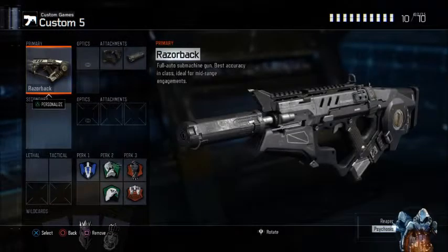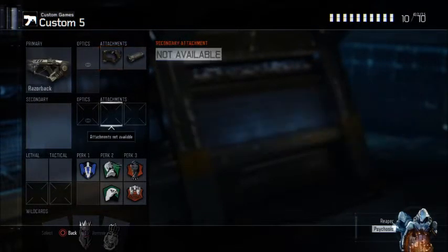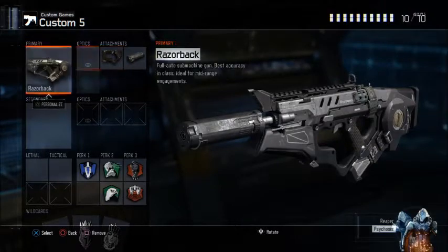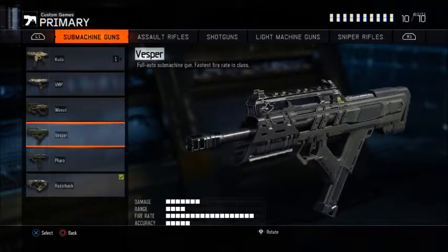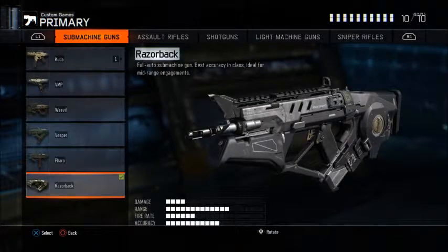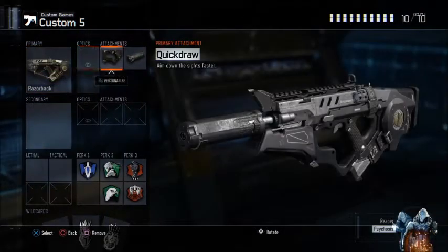Final class. This is something I probably wouldn't use as much, but I can see it being useful. I felt I needed a silenced weapon on here, because a lot of people run silencers in S&D, and there has been a buff to silencers recently. Razorback with Quick Draw and Suppressor. Quick Draw is a necessity, especially if you're not going to use Fast Hands on this class. Suppressor keeps you off the radar. If you're going to use a suppressor on a submachine gun, definitely use it on the Razorback — it's pretty good on it. On the Kudo it feels too weak, the VMP still feels weak with it, the Weevil becomes a sponge machine, and on the Vesper you kind of need the other three attachments more.